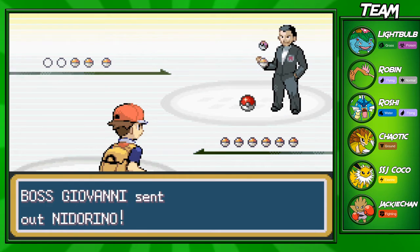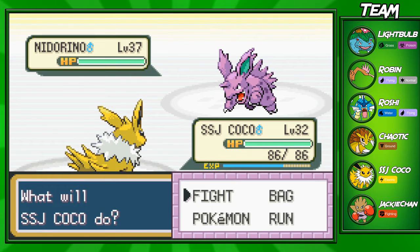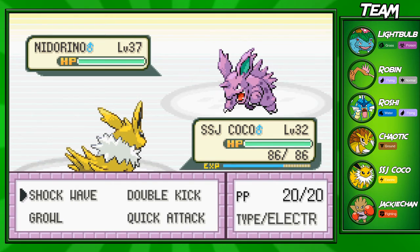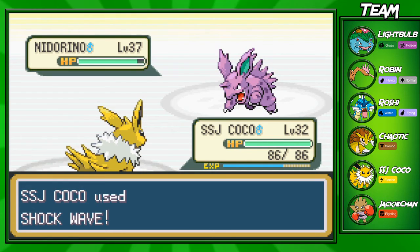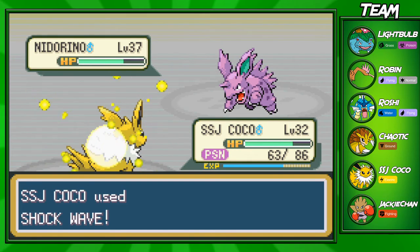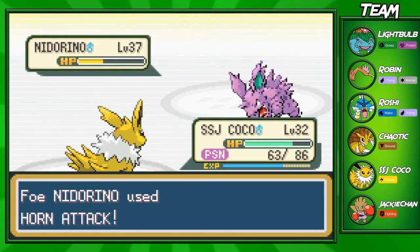He's going to ramble on and then battle us. Giovanni's going to have a Nidorino, a Rhyhorn, a Kangaskhan, and a Nidoqueen — pretty decent Pokémon. I forget — is Nidorino a Ground type right now? No, he's just a Poison type right now, good thing I didn't make that mistake. He turns into a Ground type on his final evolution, Nidoking, which is super good. Nidoking and Nidoqueen can learn basically any move in the game — Ice Beam, Blizzard, Earthquake — the thing's just a monster.